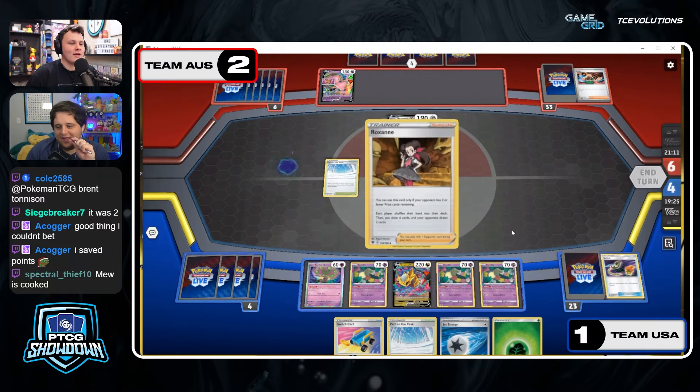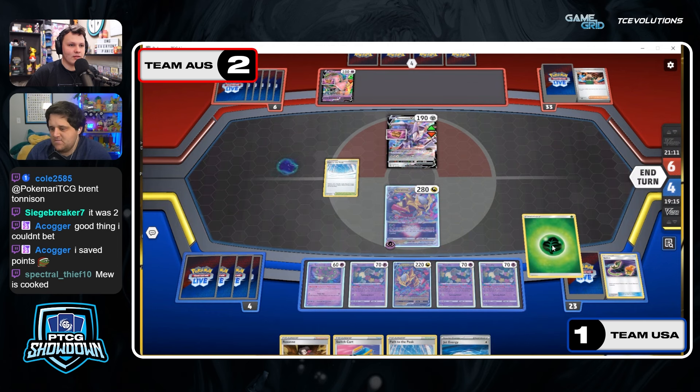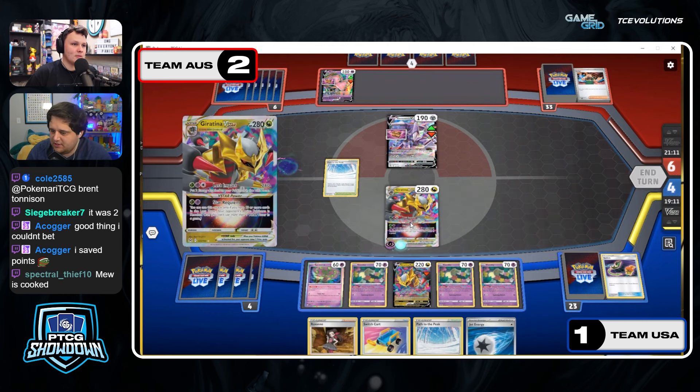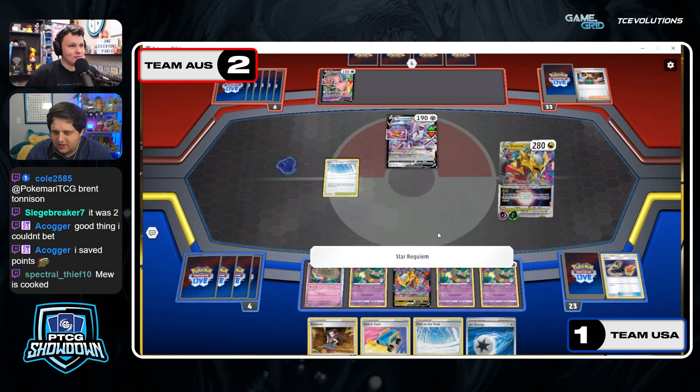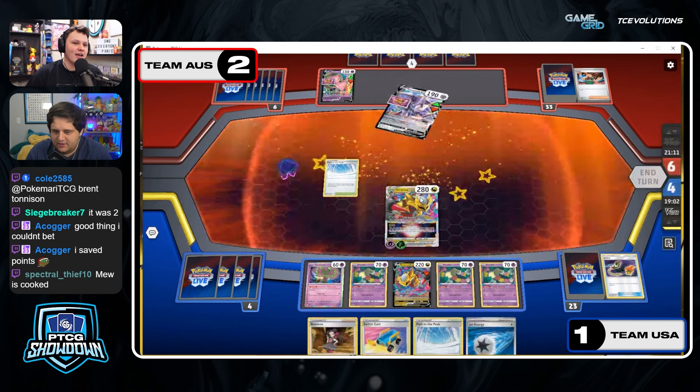We're going over to Team USA now — let's see. There is going to be a knockout. There is going to be Star Requiem — okay. And it does get around the Box of Disaster, right? They have 10 in the Lost Zone — they got up to 11. Yeah, after the Lost Impact puts two in... it's gonna be the Star Wreck.